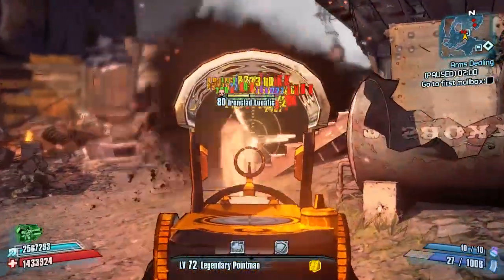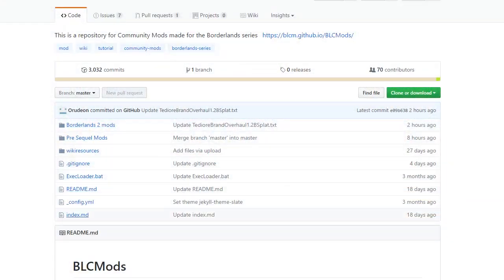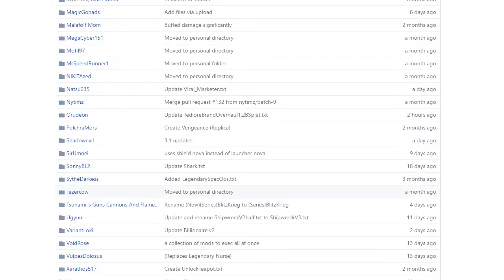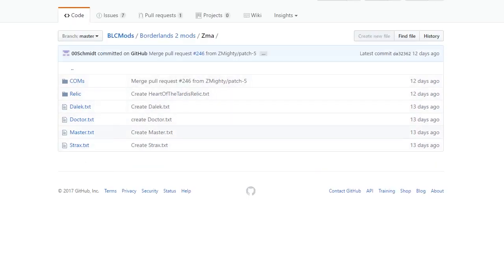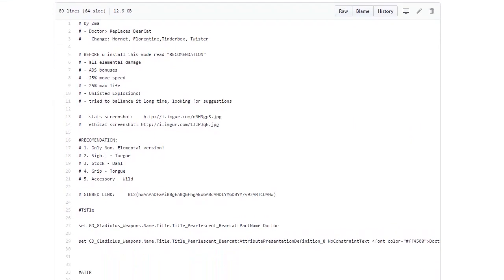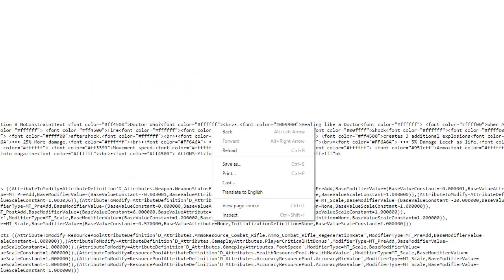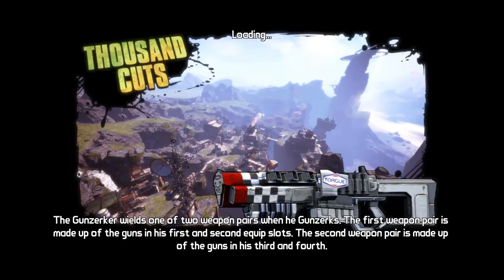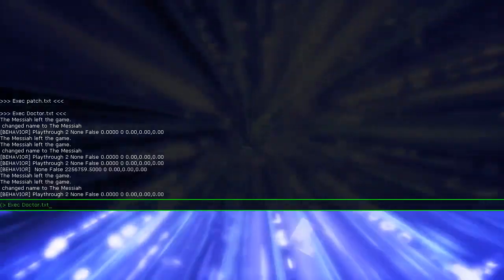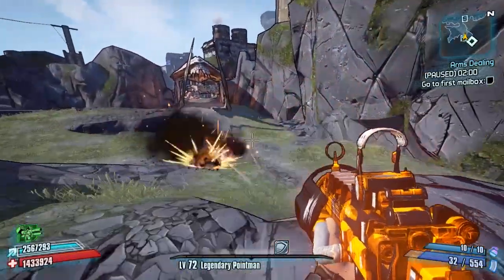First, as always, we'll start off by showing you how to get it. You can click on the link in the description, or head over to the Borderlands 2 Community GitHub, click on Borderlands 2 Mods, then scroll down to ZMA's section and click on that. He's got four weapons now: the Dalek, Doctor, Master, and Strax. Click on the Doctor, then on the raw tab at the top right, right-click, save as, and save that code into your Borderlands 2 Binaries folder. When you're in the game, execute the console command, paste it in, and click Enter — that will change the Beer Cat into the Doctor.